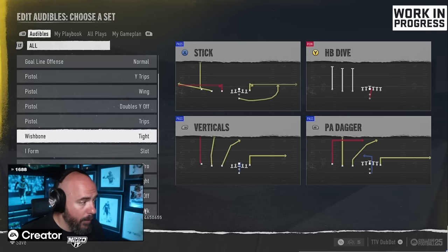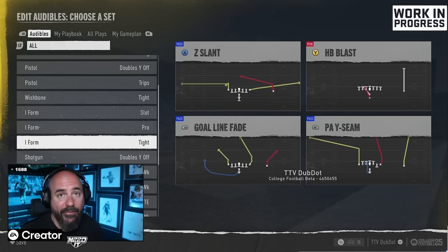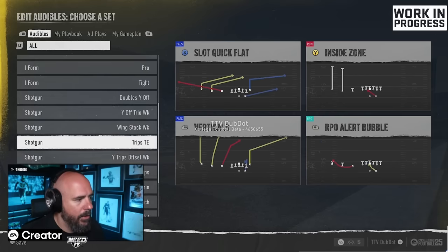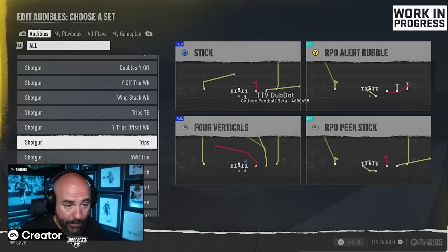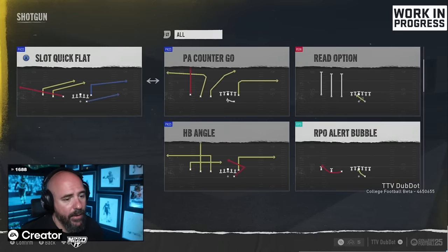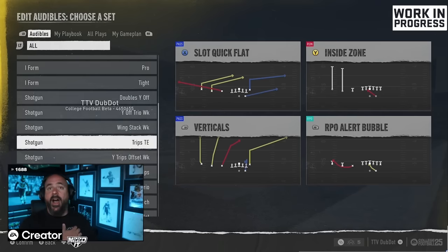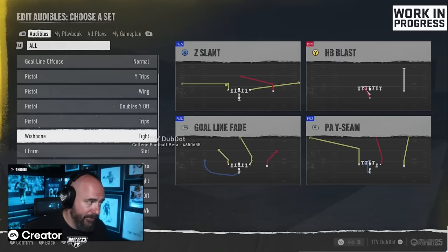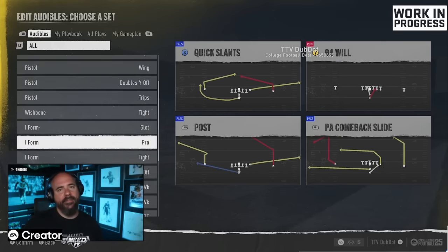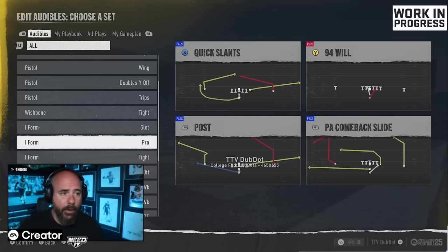Multiple has Pistol, Wishbone for triple option like Army or Navy, I-Form, Slot, Pro Tight for a physical run game, Shotgun, Trips Tight End, Wide Trips, Doubles, Trips to the wide side — which is my favorite formation right now — Bunch, Tight Open, and Trips Tight End with great Verticals including a tight end corner route. It has every single thing you want, including multiple running formations. I'll be doing an eBook on the Multiple playbook at mattinturf.com. This is the number one playbook in College Football 25.